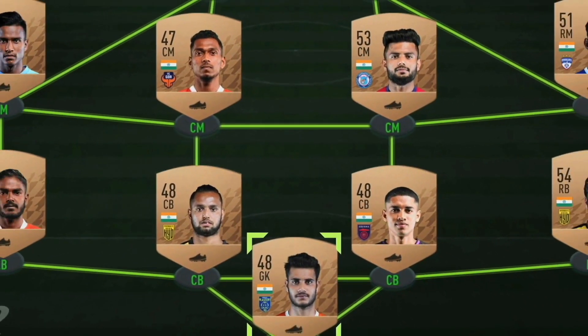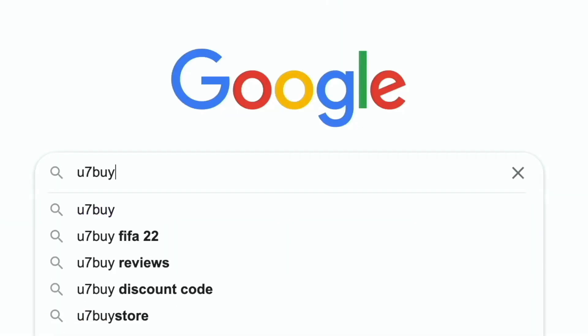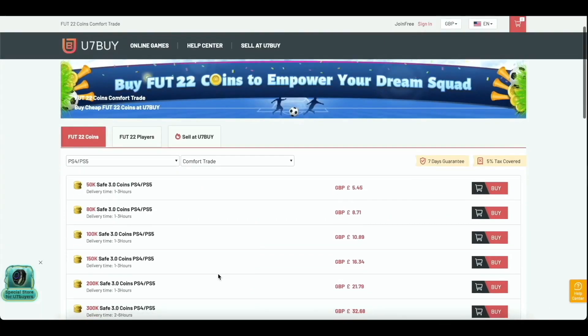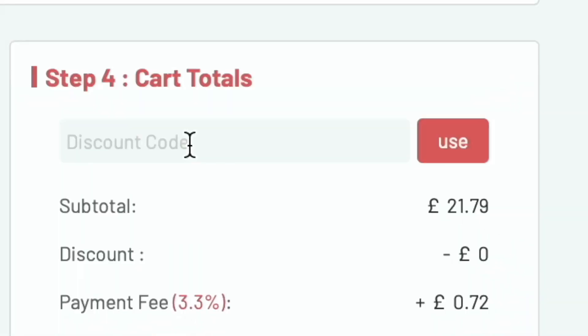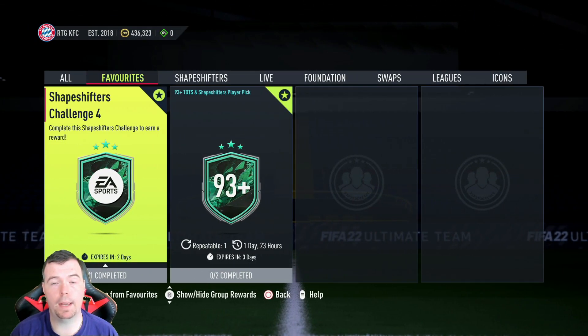Are you bored of having a bad team? Why don't you turn it into a beast team by hitting U7Buy in the description below? Get yourself some cheap, reliable FIFA coins and don't forget to use the code 'king' to get yourself that cheeky five percent off. Let's get into the video!